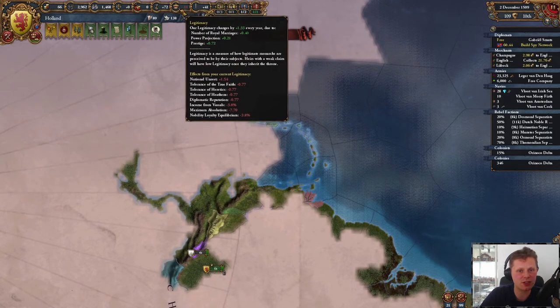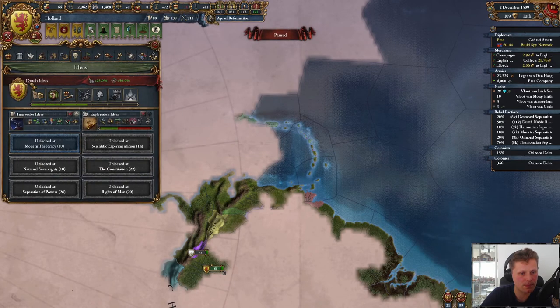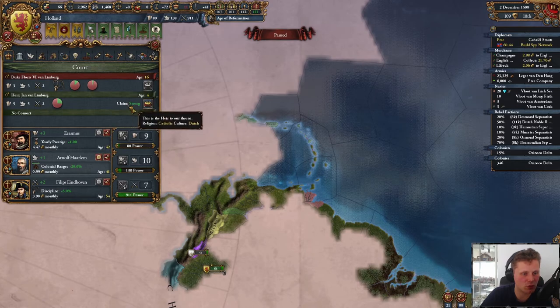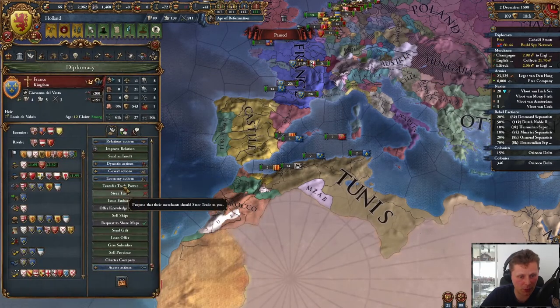Why is my legitimacy so bloody low? Because this guy is having a weak claim, right? This guy has a strong claim, which is good. We don't have a consort. We got a free diplomat.